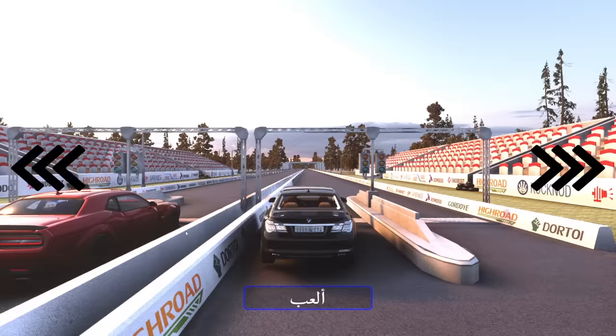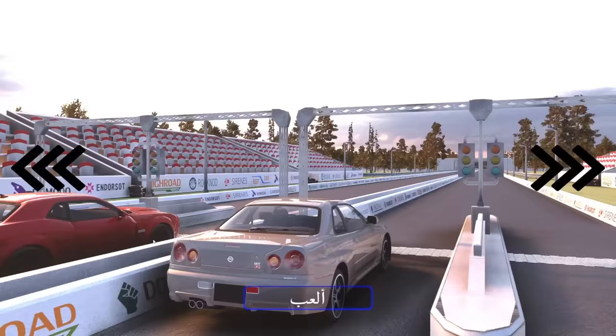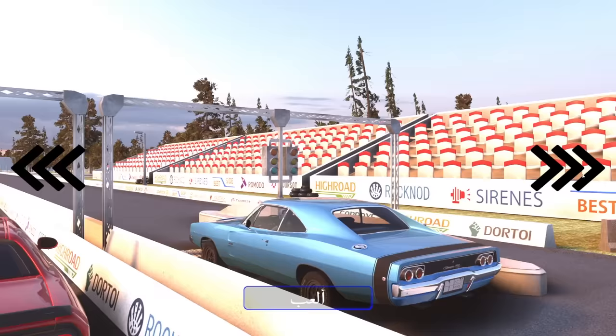I can do a drag race in here — do I get to pick my car? Yes! There's the Hellcat, it looks like we're going against a Challenger. Let me find something ridiculous — is that a Demon? I'm not sure. I jumped it and it switched my car back; I was in the GTR, just let me have that.